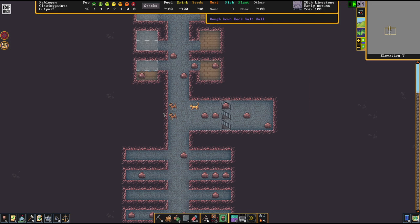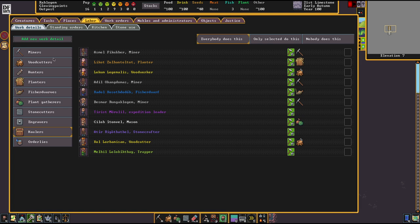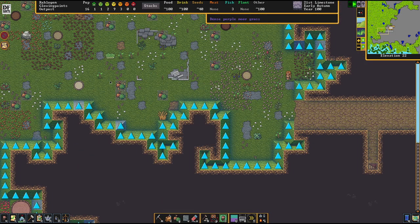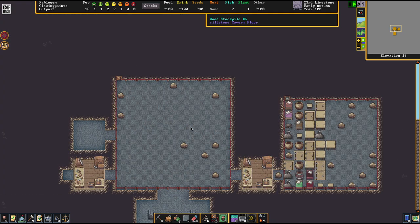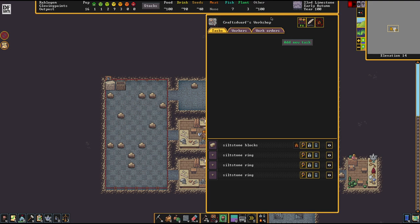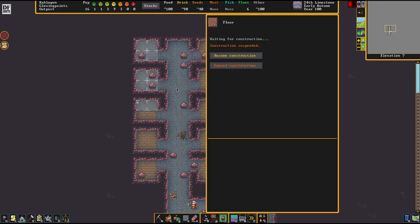I feel like we're just not getting things done in time. When your population is low in the early game and this happens, my personal favorite trick is to assign only one hauler to duty — that leaves everybody open for construction jobs. Currently no construction is being done because everybody is busy hauling. When you dig out your first really huge part of your fortress there's stuff to haul everywhere, and hauling boulders is a very lengthy task.